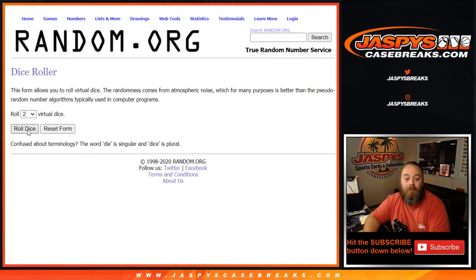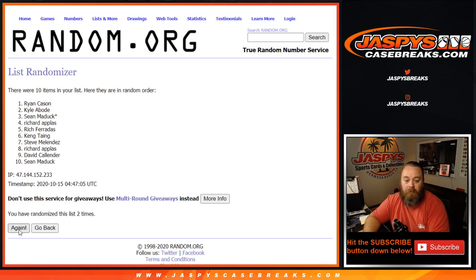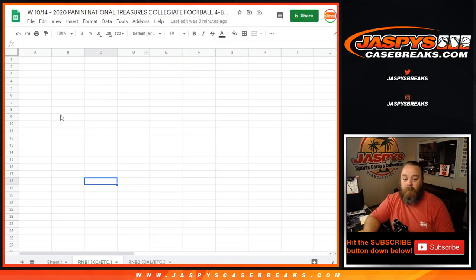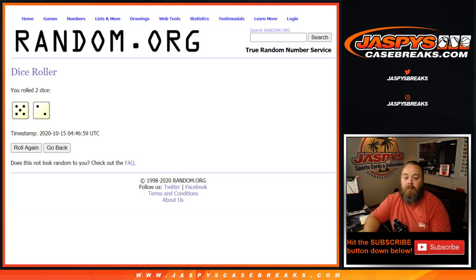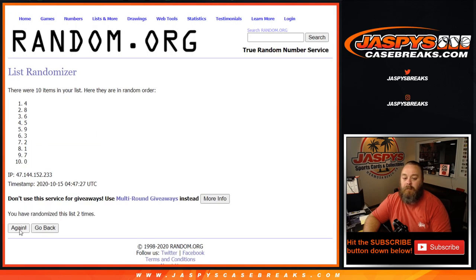Dice roll for the randomizer itself — five and a two, seven. Rolling seven times for customers, and seven times on the numbers, from three down to five.